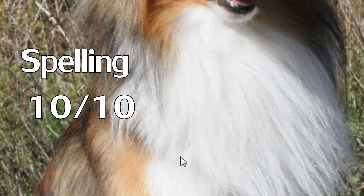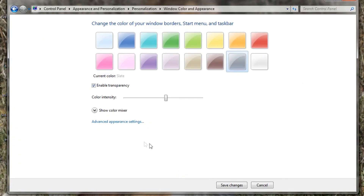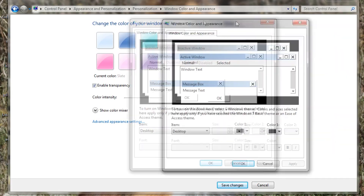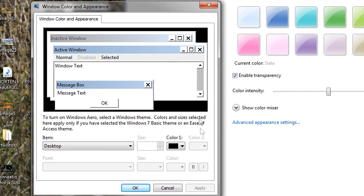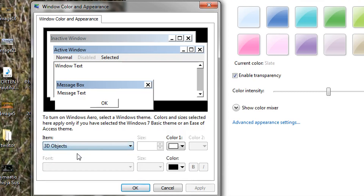Then go to Personalize and Window Color. This window will pop up. Then you need to set the item to '3D Objects.'